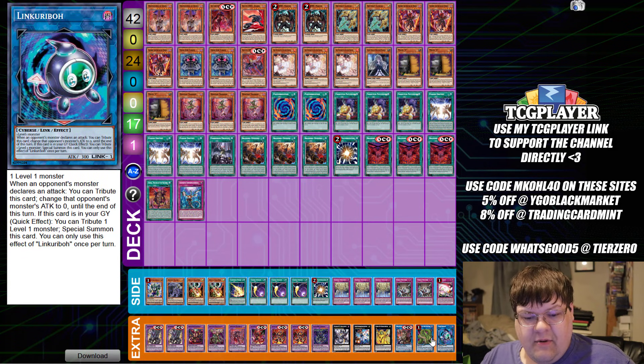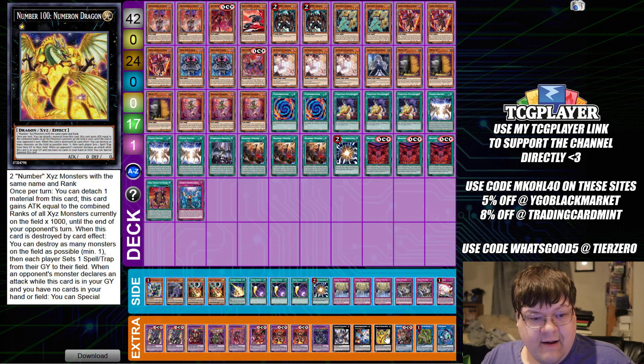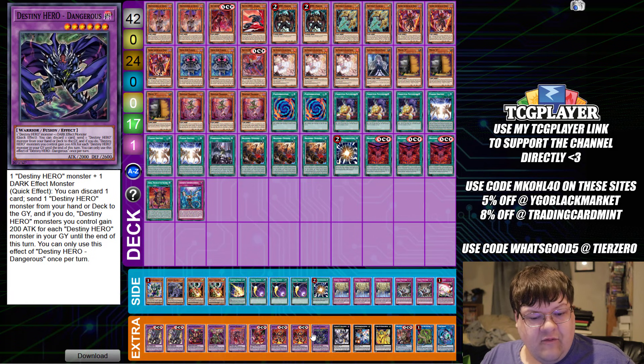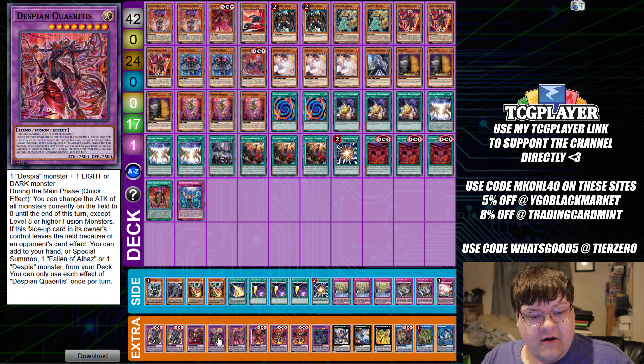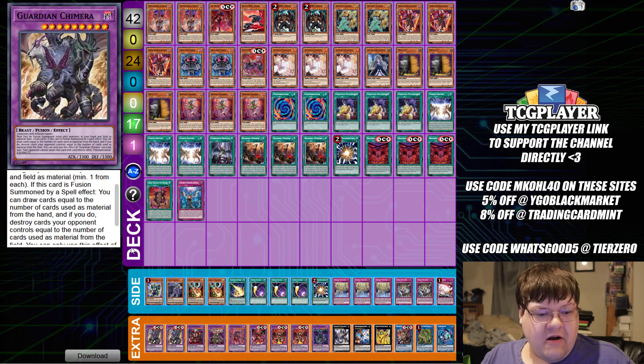In the extra deck we have one Linkuriboh, one Anaconda, one copy of the Dark Charmer, one copy of Number 100, the Hope Harbinger, and Gorgonic Guardian for the OTK. We have one Dangerous Guy, two copies of Masquerade, one copy of DPE, then we have one Albaz, one Dragostapelia, one copy of Starving Venom, and two copies of Guardian Chimera.